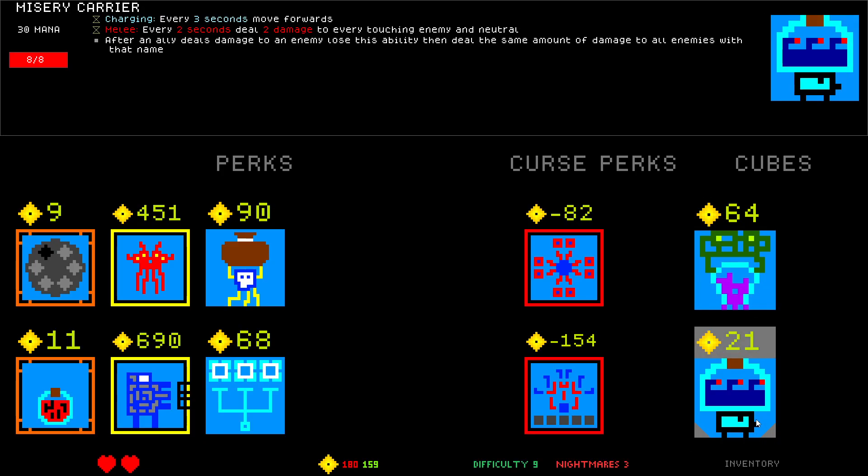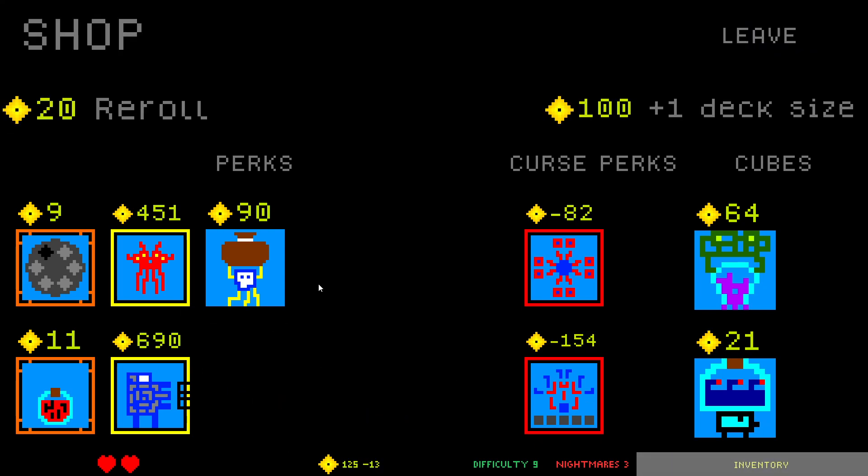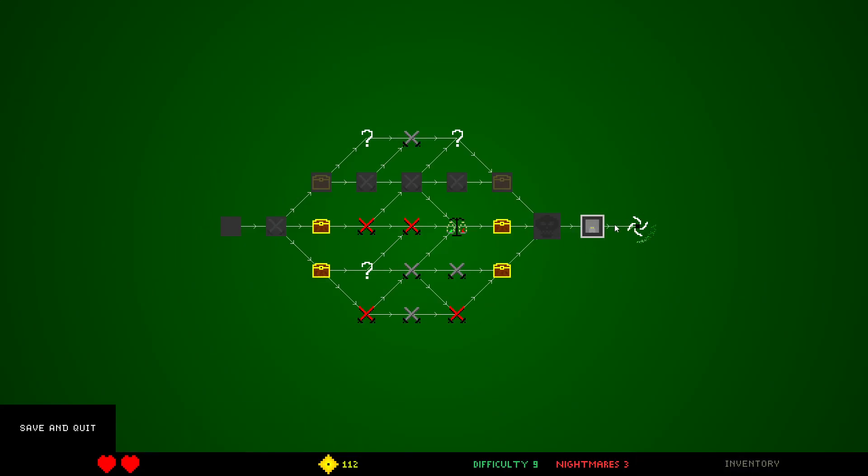Misery Carrier is kind of good — for 30 cost, two damage every two seconds. After an ally deals damage to an enemy, lose this ability, then deal the same amount of damage to all enemies with that name. I think I'm going to take Memory Cache and call it good. I would like to be able to upgrade things if I can. 112 gold is enough to upgrade like one or two without being in too much risky territory.